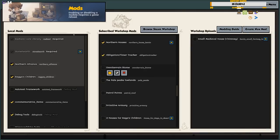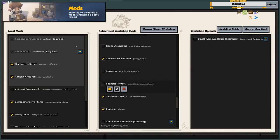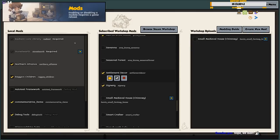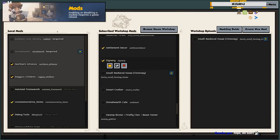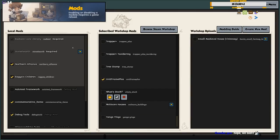No more looking around for your market stalls or potions - just click on that UI thing instead. Then we have the Sacred Grove which is a new biome, Settlement Decoration for more decoration, Signery for more signs, and Uniframe Plus for toggling jobs on and off really easily.